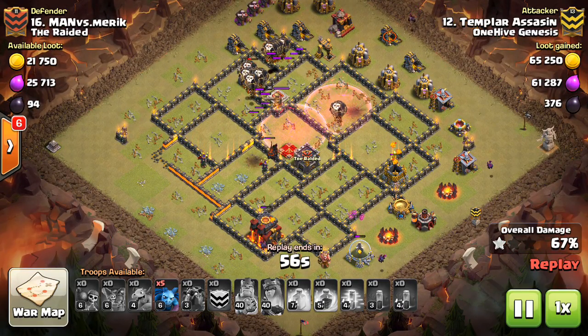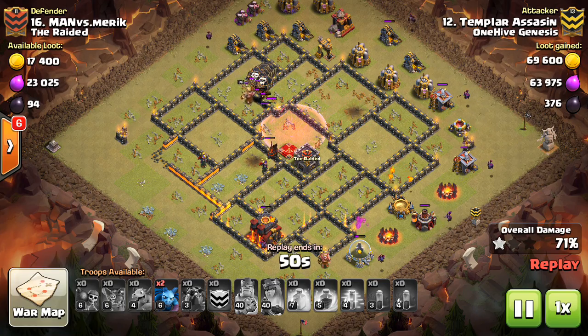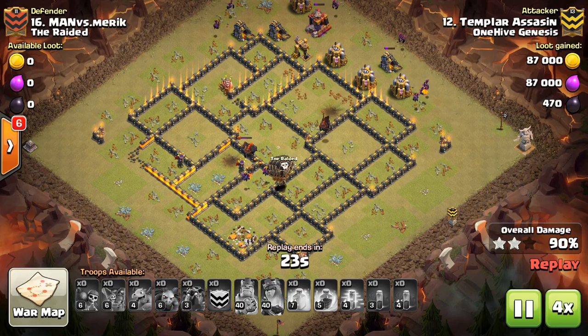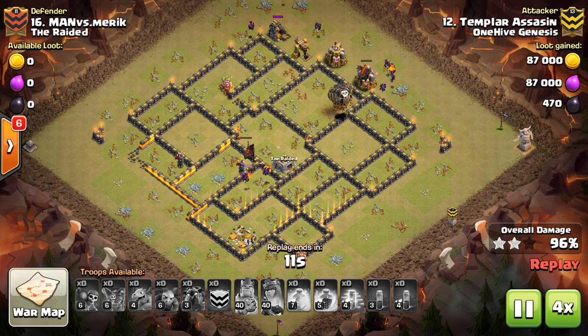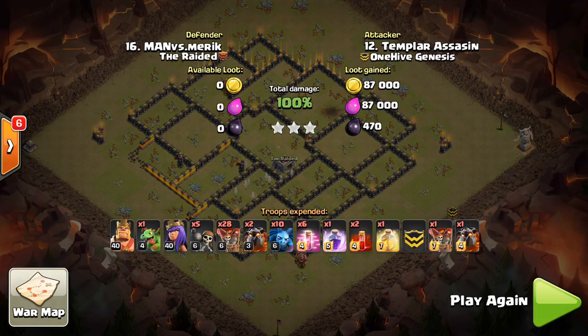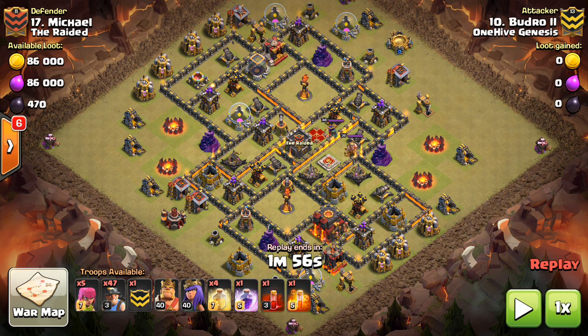You guys might have also noticed there were a lot of wizard towers in range of air defenses — another great sign to use Laloon when you can tank those wizard towers with your lava hounds. The lava hounds are meant to tank; the more they tank, the better it is for Laloon because the better your loons will do. One thing I noticed is Templar should have brought an archer to drag that CC hound to the bottom of the base just so it wouldn't be an issue for cleanup. Let's move on here to a mass miner attack.